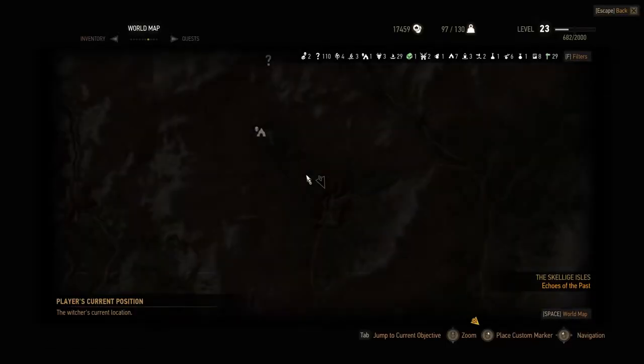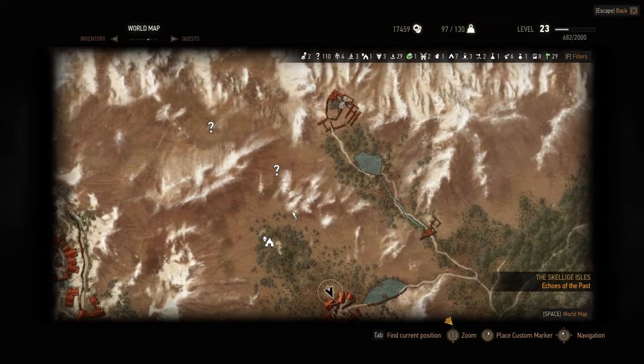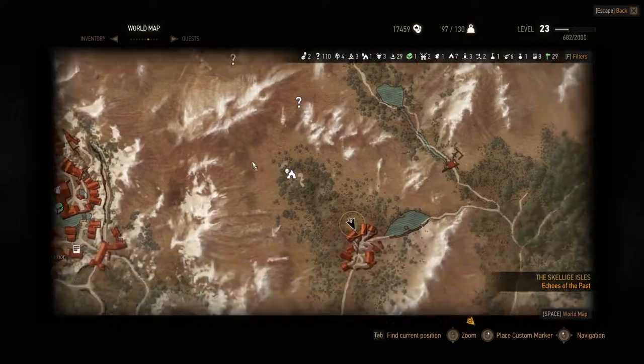We now know on our map there is a monster den with a level 31 ghost here. I really wish I could leave notes on the map - wouldn't that be awesome? I wonder - could it be that this cave is so long it actually goes all the way back through here? That would be freaking cool. I'm thinking that might be the case.